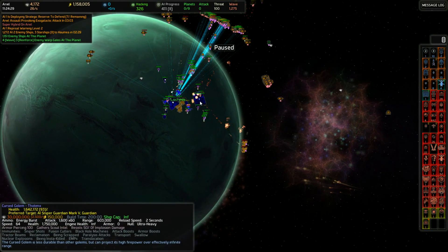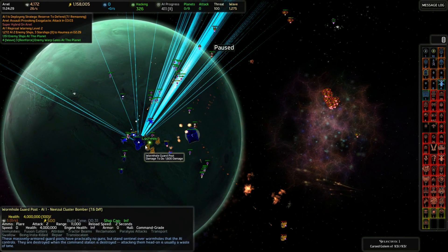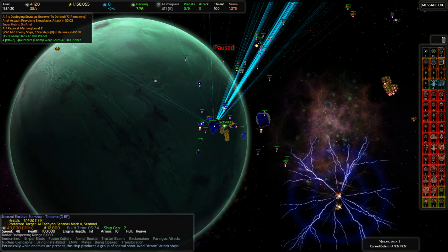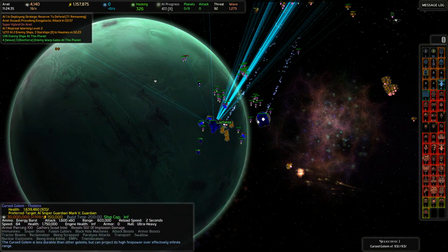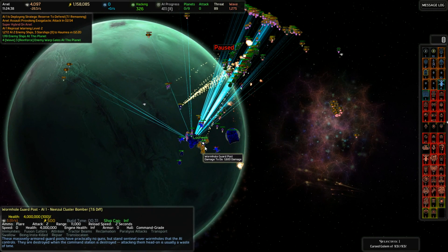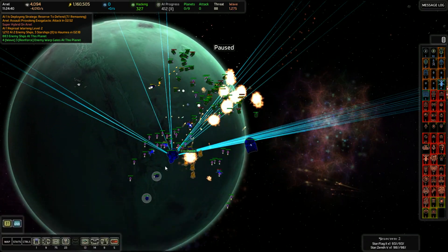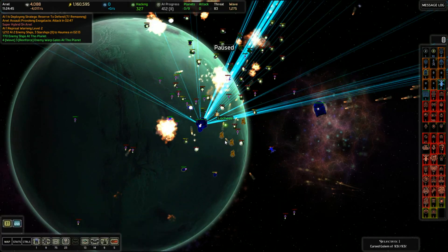Cursed Golem, finish off those guardians. These are coming back — time to really focus our warheads on those. We've got another Mark I, and that's it, then I'll start throwing Mark IIs. These are almost dead — not really anything I can do about it. Riot Controls are kicking my ass. I was hoping the Zenith would do a little more against them.